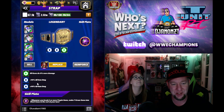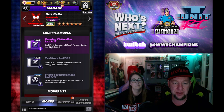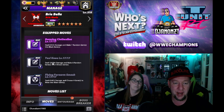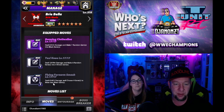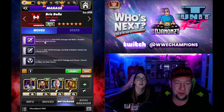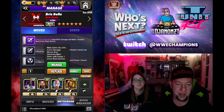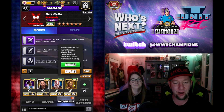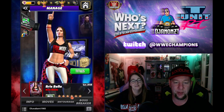First moveset: running clothesline, eight charge purple, deals 67,000 damage and makes seven random gems into black gems - that'll help charge up the yes knee. The yes knee, six-star move, nine charge black, deals 129,000 damage and makes eight random gems into X-break gems. The flying forearm smash, nine charge black, deals 65,000 damage and lets you choose four gems to make into blast gems. For entourage: Woods for purple MP, JBL for 50 blast gem damage and three extra blast gems, Rey Mysterio for 25 blast gem damage and one more blast gem. Hall of Fame Brie coaches Brie for an extra black gem and 5% black gem damage.